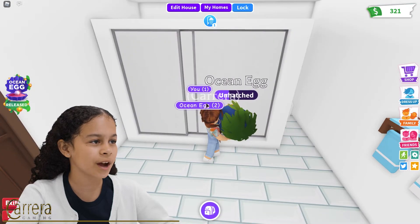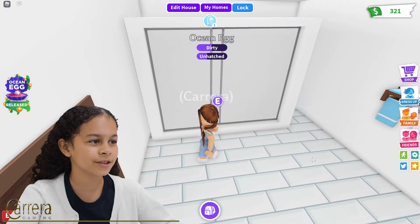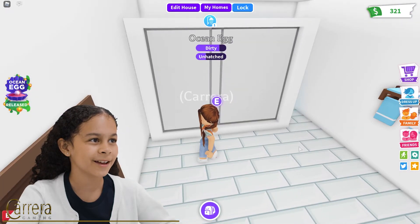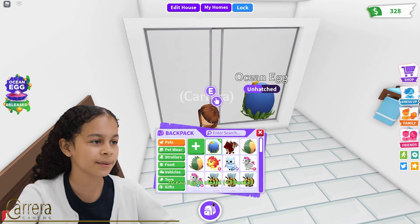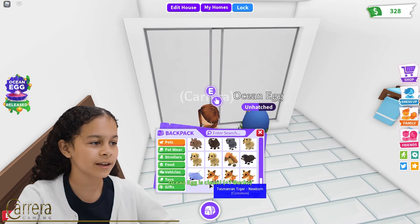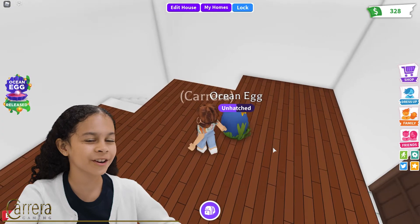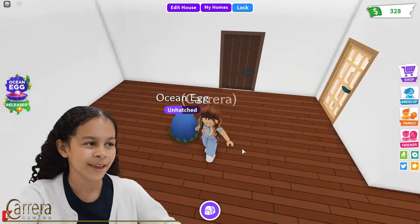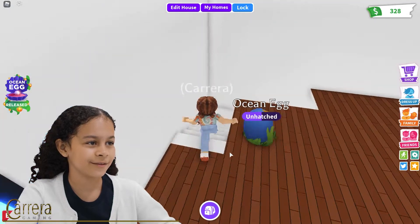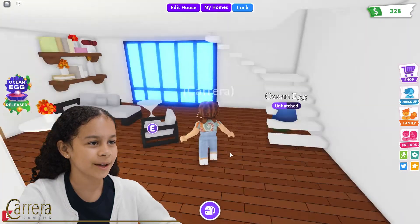I'm just going to take a shower and then it's going to hatch. This is going to be very exciting. I think I hatched an ocean egg and got a stingray from it. The stingray is common and it does look really cute. I think all the pets actually look really cute, even the shark. The shark even looks cute because I've seen a few people have it. And I just love my ocean egg - it's just adorable.